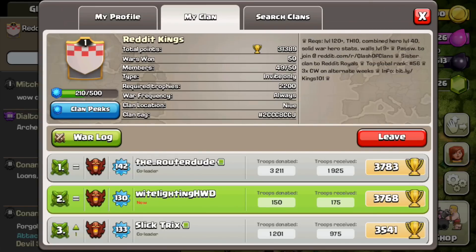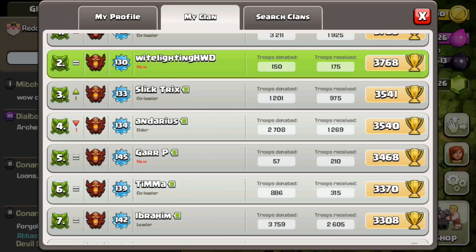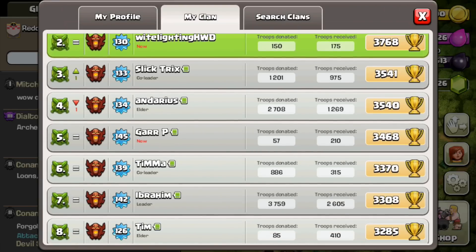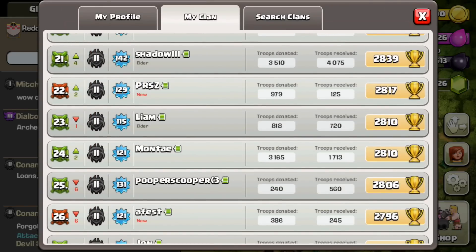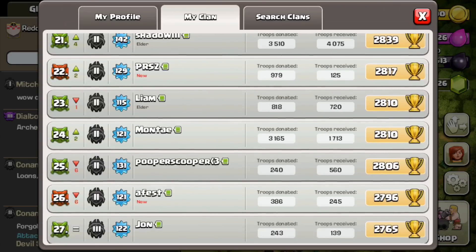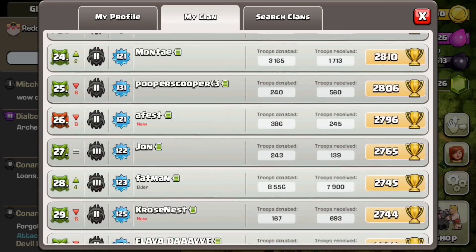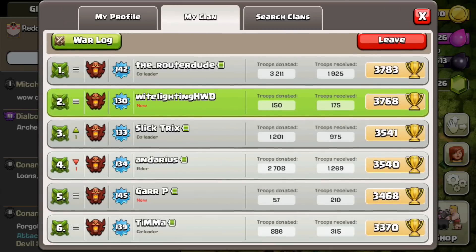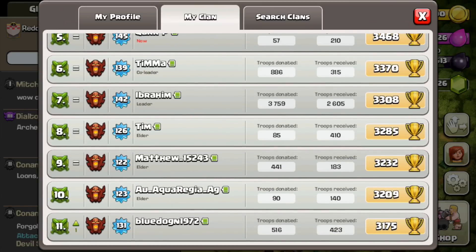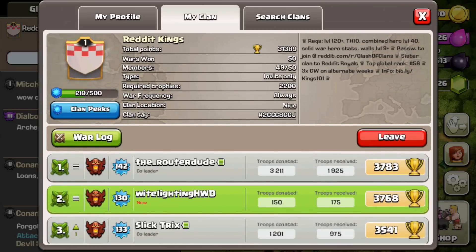Now let's look at all the new clan features. On the left of everybody, the icons used to be silver and gold swords and shields — now they're either green or red. Green means you want to war, red means you don't. This is an easier way to manage clan wars without having to kick people out. It used to be a hassle when you didn't want to war and had to leave the clan or get booted. Now you can opt in or opt out, which makes staying in the same clan while farming a lot more convenient.